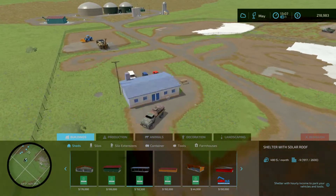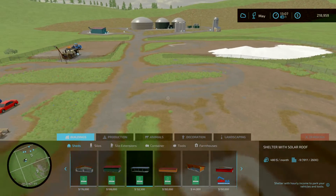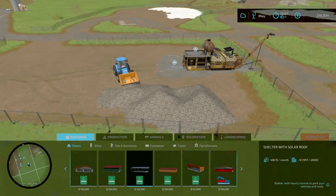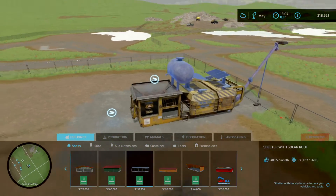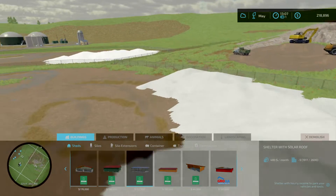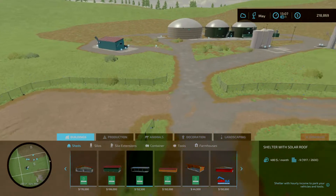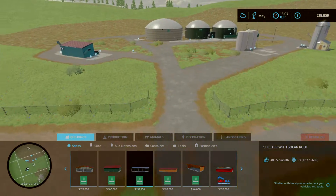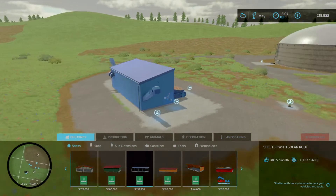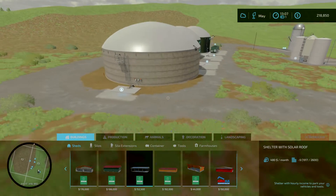Weigh bridge in, weigh bridge out, the office. This is where I come and drop all my granule fertilizer from my production factories. All the stone gets collected here — each time I do field work, I just come and dump the stone here, it goes in and makes granule fertilizer. I just keep building it up and dropping it off. This makes lime — lime goes straight across the road. This is where the sugar beets go; I do sugar beets every season.